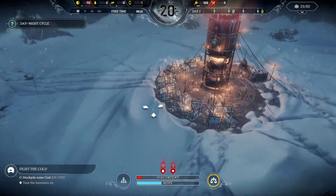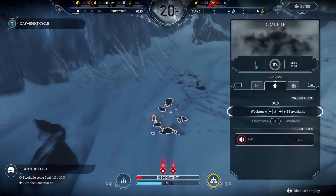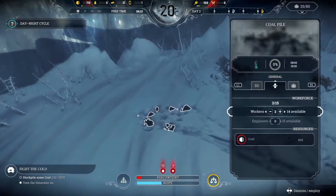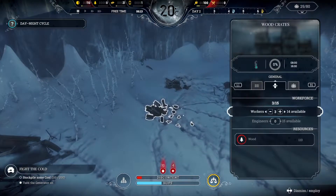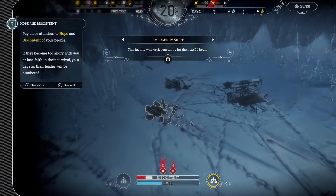We're short on wood because I need to build some more stuff. We're doing okay on coal. Here's a wood crate — I'll hit L1 over to the actions tab and then Emergency Shift. This will raise discontent but we will get an extra supply of wood for the next 24 hours. So I'm going to do that. Discontent is going up.